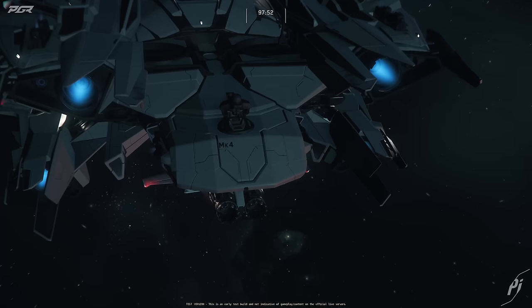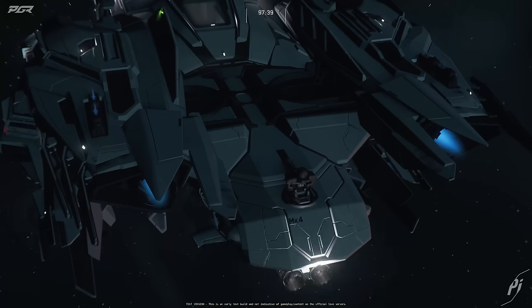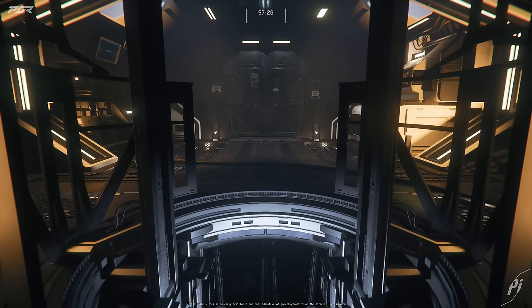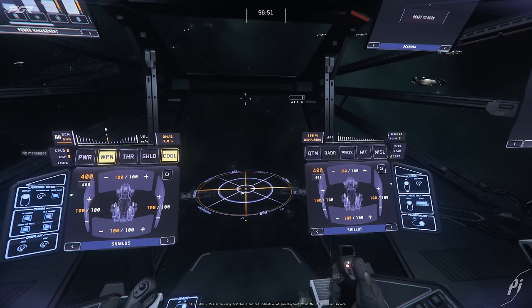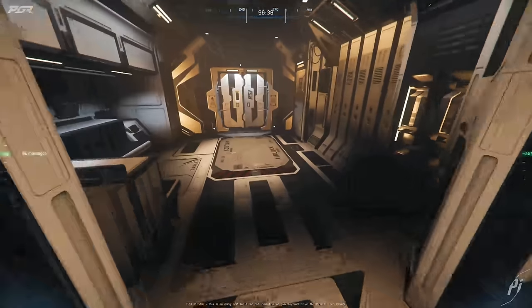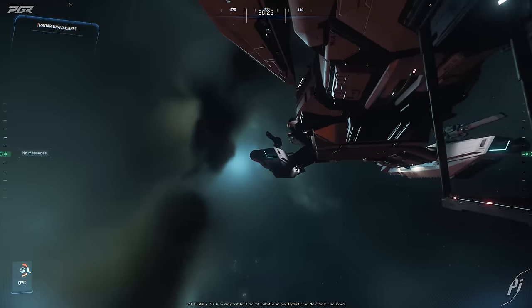Which kind of makes sense because the Polaris has a couple of point defense turrets. So it seems like they're adding these in. It seems like this one could be ballistic, I'm not too sure. Let's see if I can get some information on it. What I'm going to do is go on the outside of the ship to get a closer look.